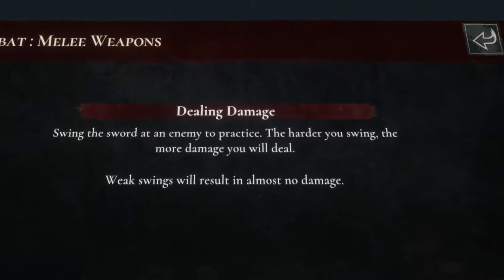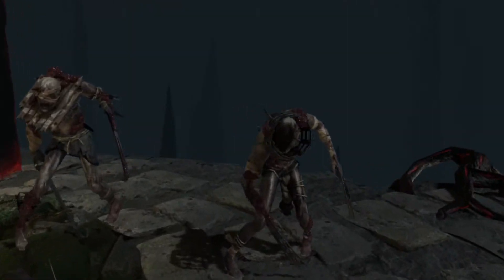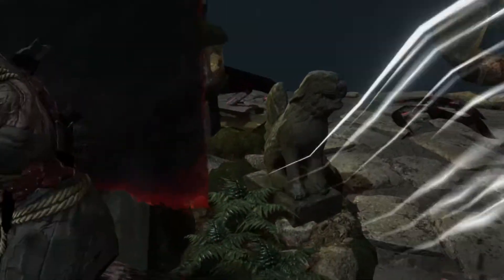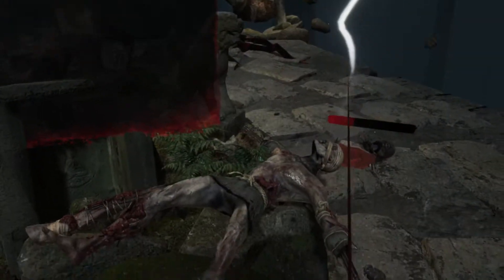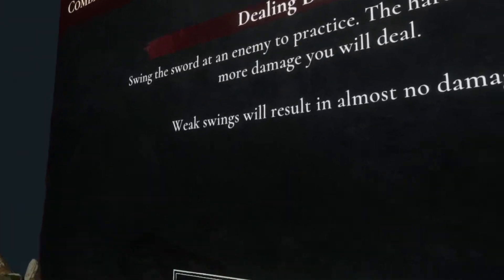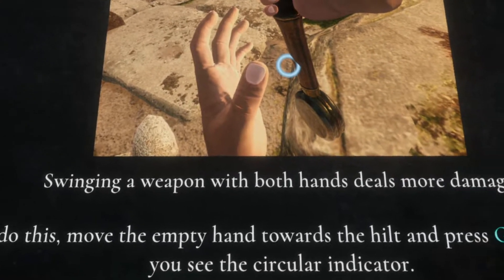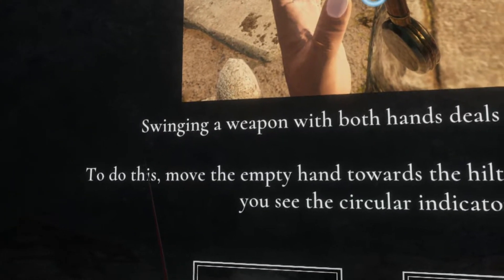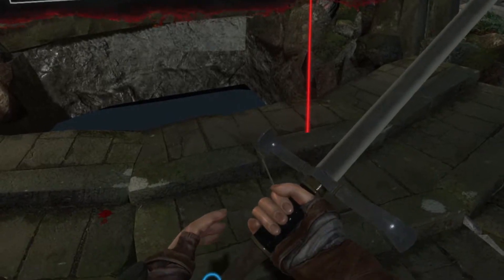Swing the sword at the enemy to practice - the harder you swing, the more damage you deal. Weak swings will result in almost no damage. Swiping a weapon with both hands deals more damage. To do this, move the empty hand towards the hilt and press grip when you see the circular indicator. Now dual wielding.